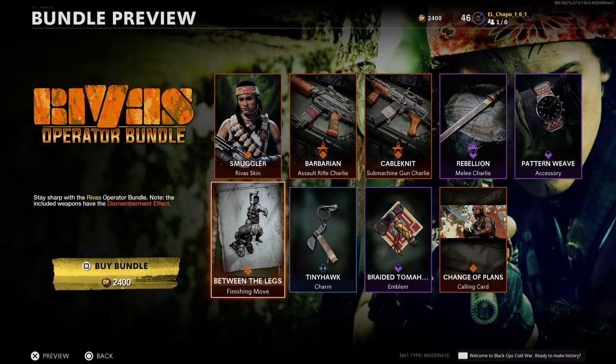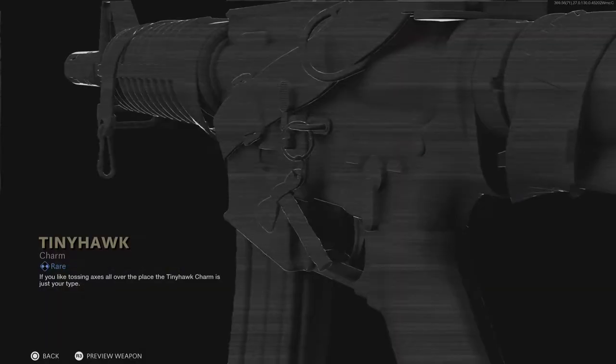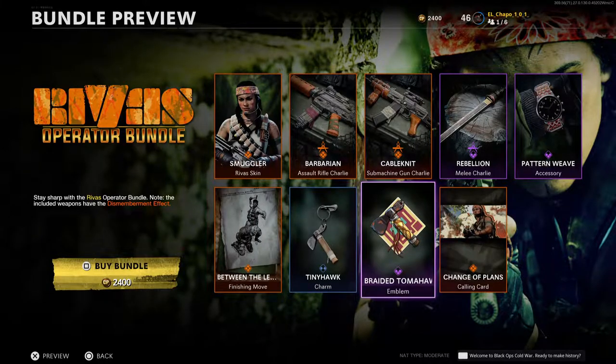We have a new finishing move which is awesome — I've already seen it. She drags you into the darkness. Now this is the cutest charm ever, an emblem and a calling card. So let's buy this set up. I'm gonna play a few games — stick till the end, it's gonna help me a lot and it's gonna be free entertainment, but of course no pressure, only if you want. Thank you very much.